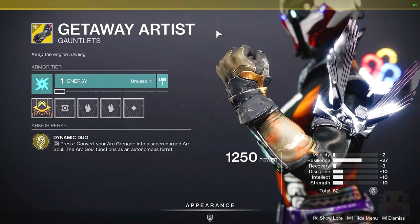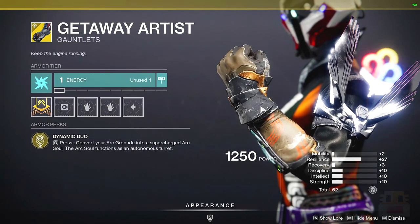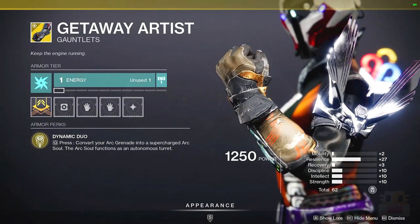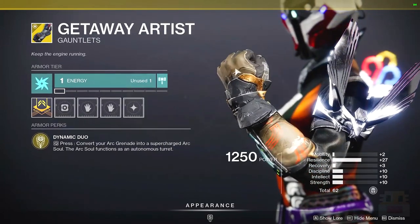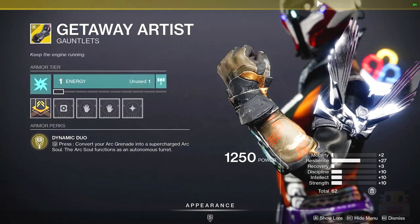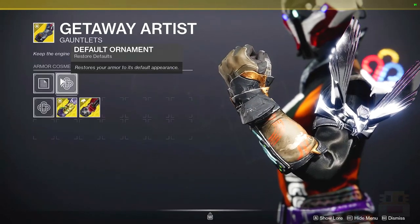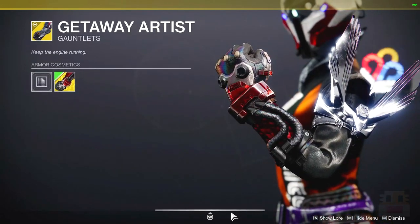It used to be, back when we had Taken Armaments, we'd just put that on our shoulder and get heavy ammo from like every other kill — it was crazy. As far as the stats go, I see a huge investment in Resilience, which in my opinion is not really well matched with this exotic. You'd like to see a lot of Recovery and Discipline, so it's a pretty poor stat roll for this particular exotic. You wouldn't really use it that often in PvP either — I find it's more of a PvE exotic. Not a great roll, not a great total. However, it recently got a nice skin, so that's pretty cool.